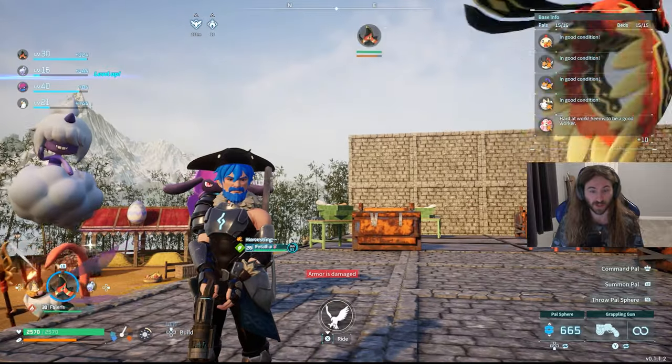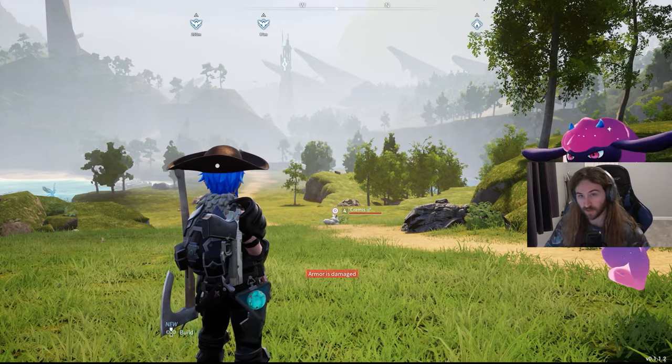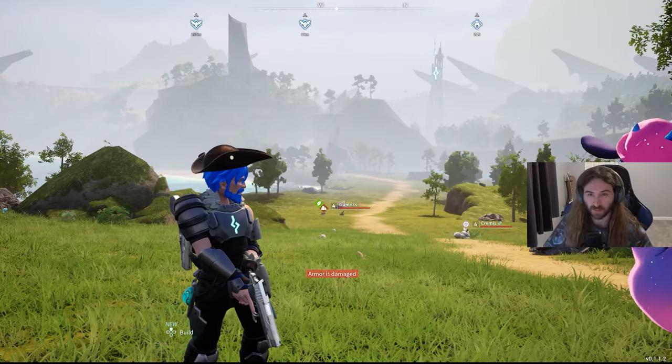Most people know you can have Daedream fight outside your party, but did you know you can also have Dazzi tag along too? Both these pals can fight outside your party, which can make you pretty OP having two pals plus a third pal of your own choosing — just imagine the damage output. You'll need to craft either a harness or a necklace for them, which can be done at the Pal Gear Bench.